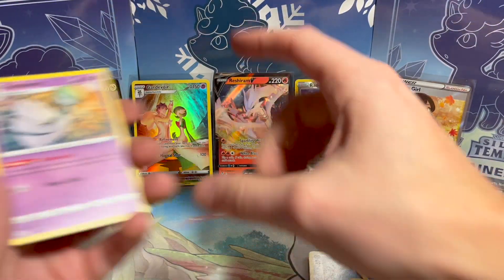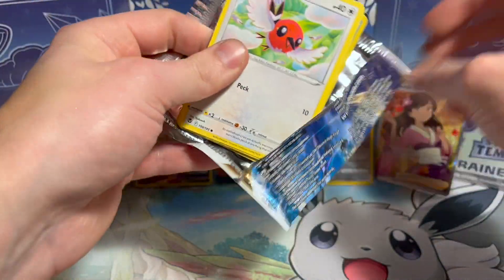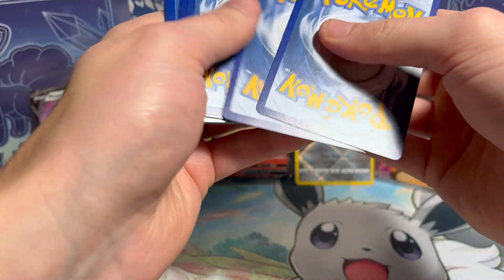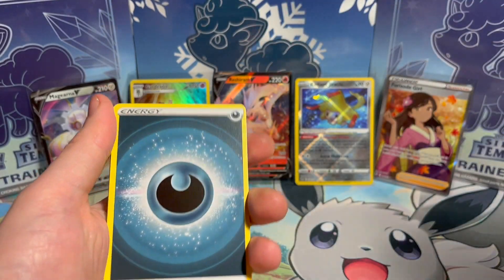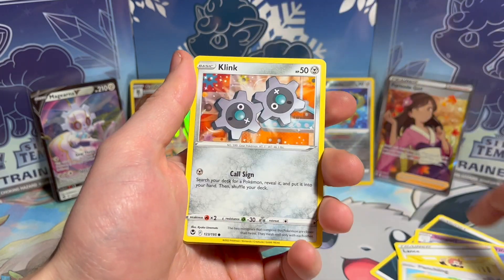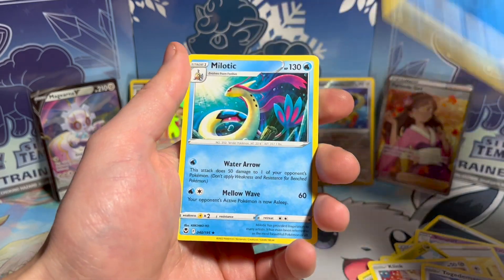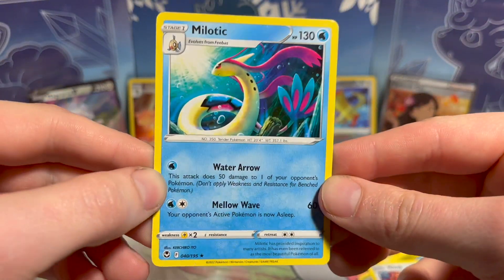Pretty surprised by the lack of Trainer Gallery cards. For how common they usually are — you get maybe four a box — I've only got two. Slurpuff, Lance, Archon, Fletchling, Dratini, Klang, Stunfisk, Togedemaru, Dedupiter. Dang — I love Melodic, but I'd like to have an actual hit.